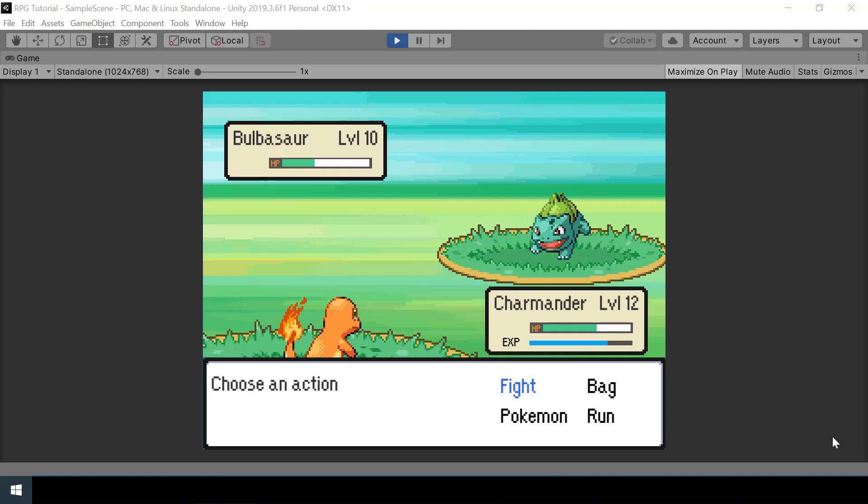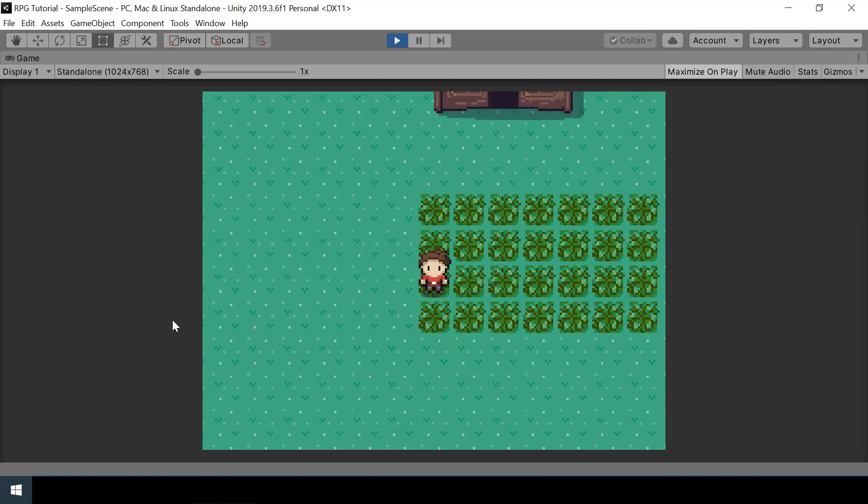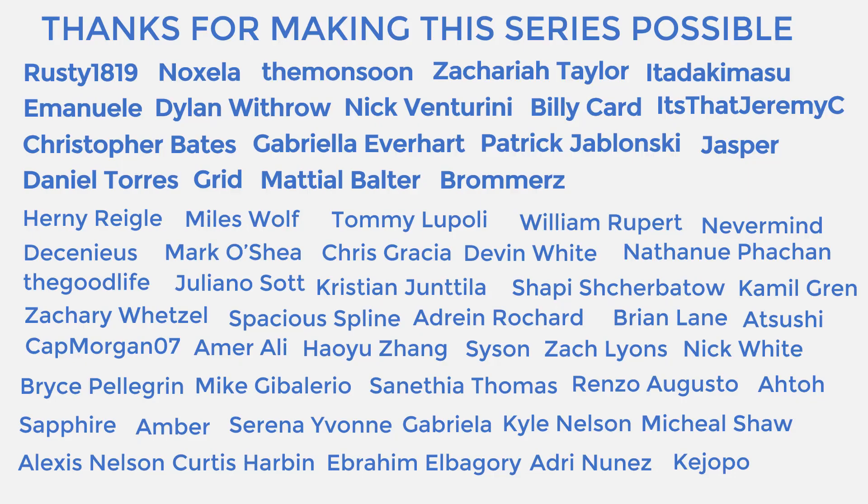Hey everyone, welcome to part 38 of my Pokémon game series in Unity. In this video we will make the Pokémon learn new moves when it reaches specific levels. For example, if I beat this Bulbasaur and reach level 13, you can see that Charmander learns a new move — we'll implement that in this video.